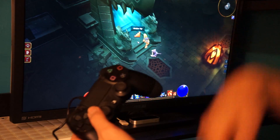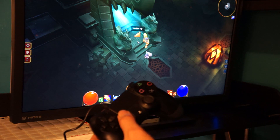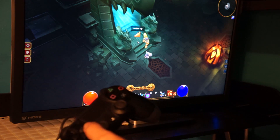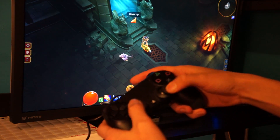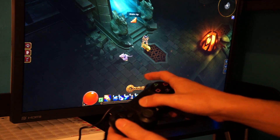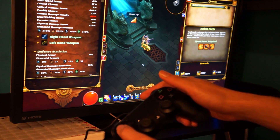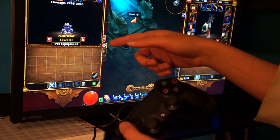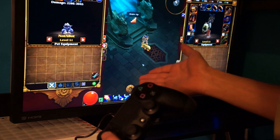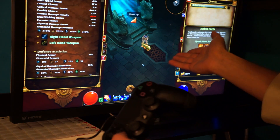So quickly, let me run down what does what. I changed the buttons around to make it to my preference. Left analog stick moves the character. Right analog stick moves the cursor — it's kind of pointless because I have the touchpad working. D-pad left brings up your statistics and quests. D-pad up brings your pet's inventory and other stuff and your full inventory.